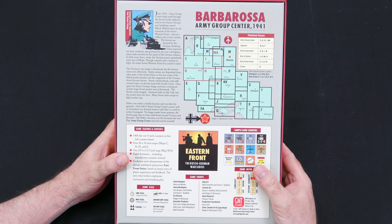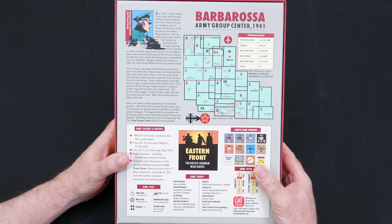Hey guys, welcome back to Moe's Game Table. Today we're going to take a look inside Barbarossa Army Group Center 1941. This is a game designed by Vance von Voorhees and is published by GMT Games. This is the first reprint of hopefully the rest of the reprints coming soon from the East Front series, and everybody's been waiting for this for a long time. It's been out of print for a while, and now finally it is back in print, making every East Front fan a lot more happy. So let's take a look at the back of the box and see what this game is all about.